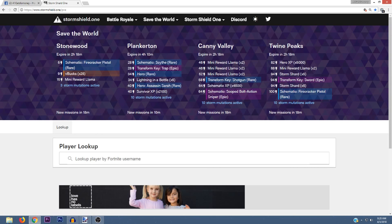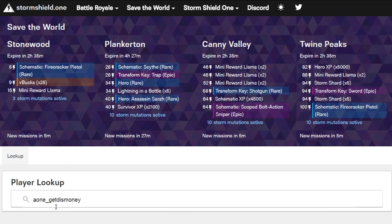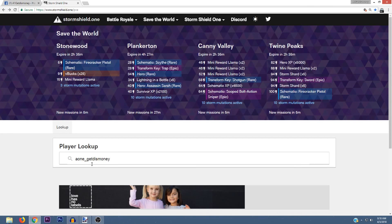Another thing to point out is that you can tell when these missions are going to expire by looking at the top. In this example, all of the alert missions in Stonewood, Candy Valley, and Twine Peaks are going to expire in 2 hours and 35 minutes, and the alert missions in Plankerton are going to expire in 4 hours and 27 minutes. That tells you how much time you have to get these rewards.